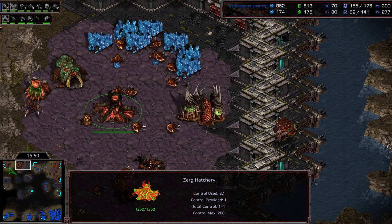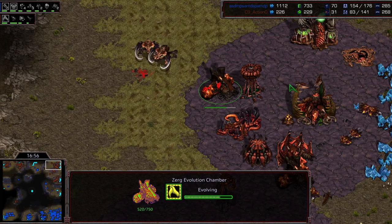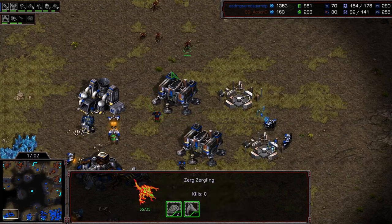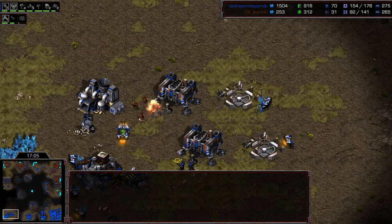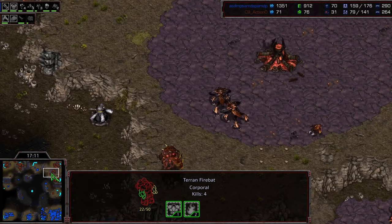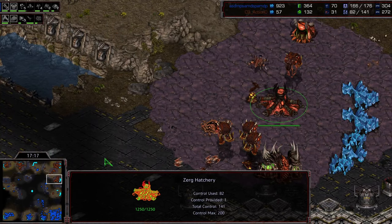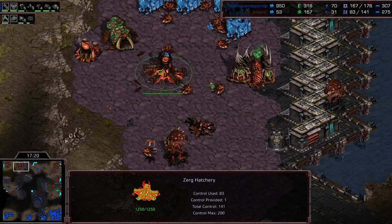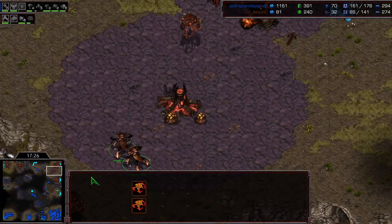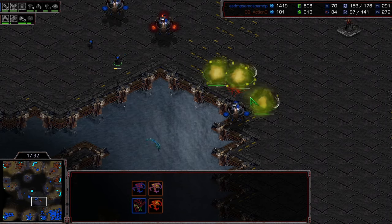So much chaos happening — Light is really putting the screws to Action and it's working very well. Down to 27-28 drones, even killing the spawning pool — that thing takes a deceptively long time to build. Lings are gonna make their way down, he should be able to clear out the marines, but fire bats popping out of the barracks save the day. Re-droning for what feels like the third time — this is pretty rough for Action, right on the edge of being able to stay in this game.